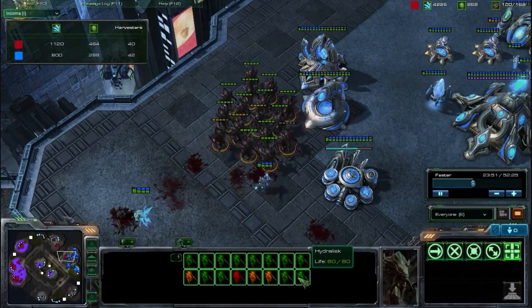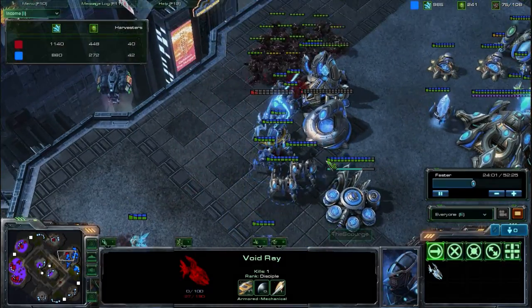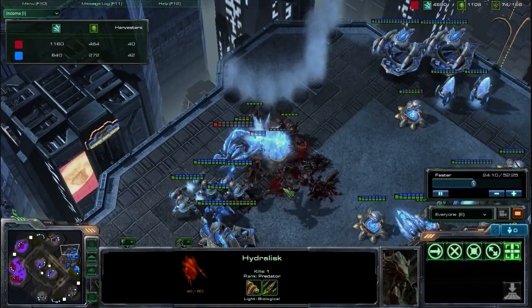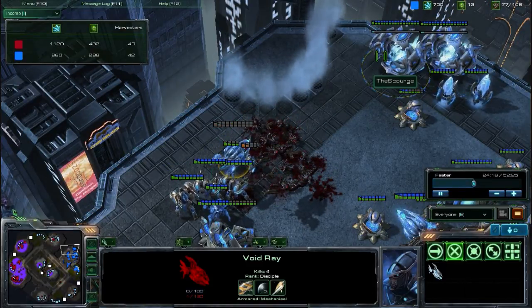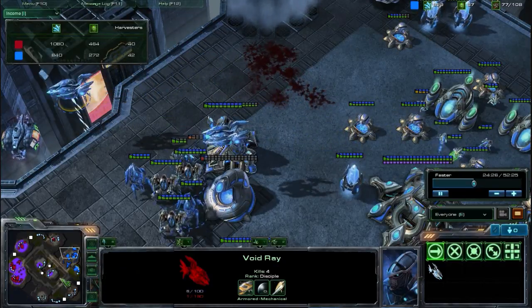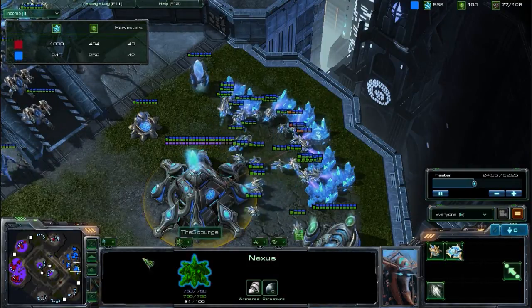There's a large Hydralisk force right in the middle of the Scourge's base and he does not have the army to push back. Unless the Hydralisks are just moving towards the Photon Cannon — it's not really what they should be doing — but still dealing sizable damage against the Scourge's army. Although one Void Ray is able to make it out with a single hit point left. That could have been a lot more devastating if that hit directly on all these probes, because the Scourge would then have no more income.